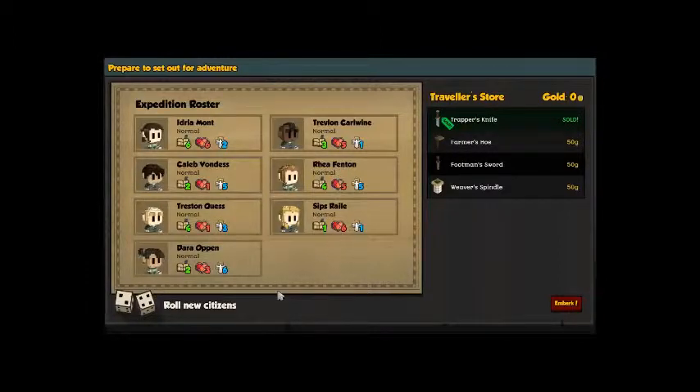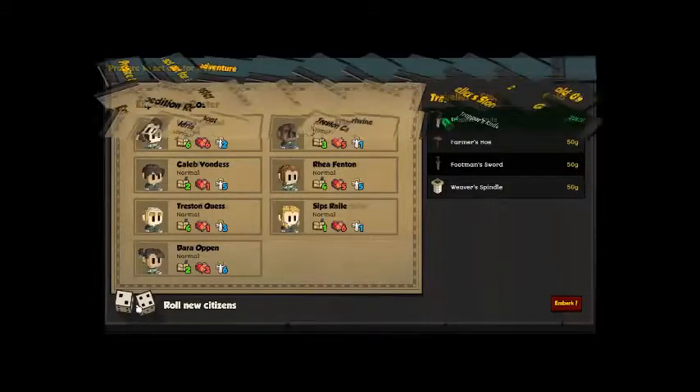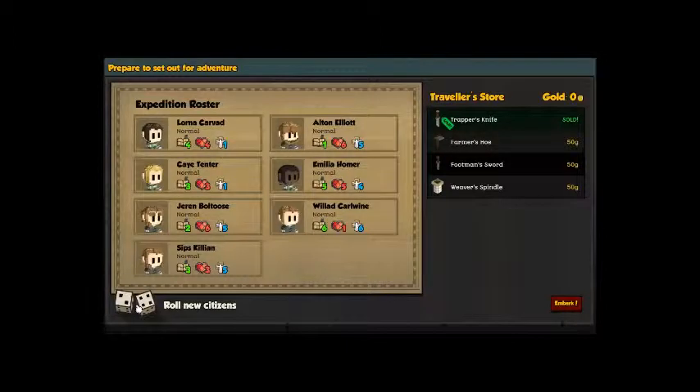I'm going to find some real good citizens. I'm probably going to cut this out while I roll the dice a bunch of times. And we're back. I've got my people here — I think that's just about the best roll I can get. I think this person here — oh, we can rename him. Sweet. We're going to call you Knight of the Cactus. Perfect. He is now our Knight of the Cactus.